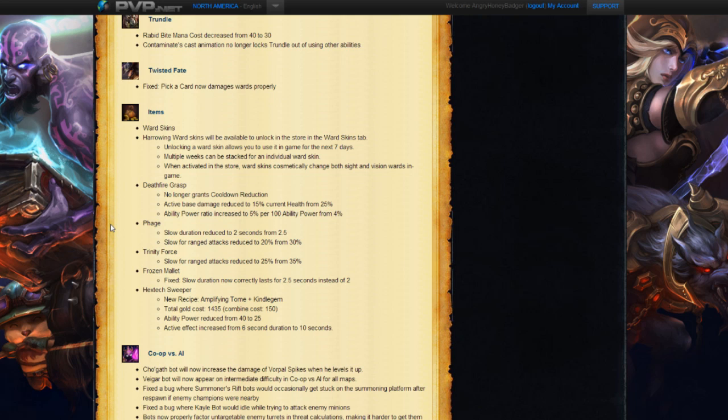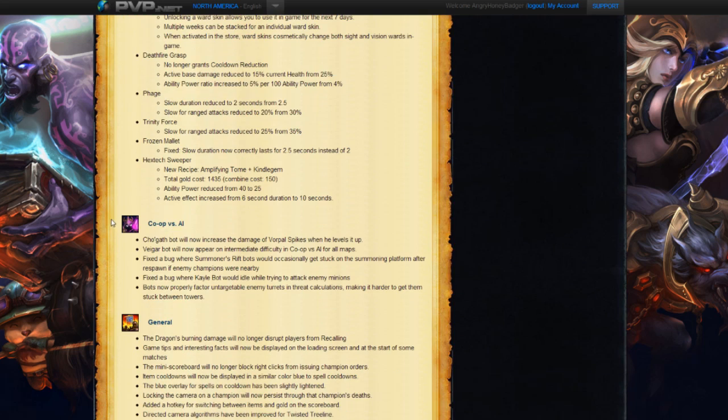Next we have the Hextech Sweeper with a new recipe: Amplifying Tome plus the Kindle Gem, with a total cost of 1435. Ability power has been reduced from 40 to 25, and the active effect duration has been increased from 6 seconds to 10 seconds. A little bit of a change there.